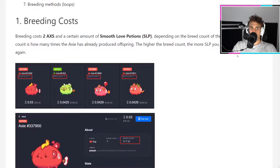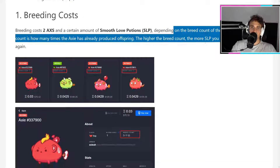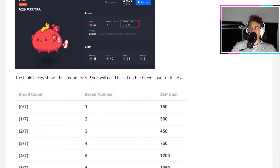Breeding costs two Axies and a certain amount of Smooth Love Potions. You can get the Smooth Love Potions in the game, so that's not going to be that hard for everyone who's simply playing. But depending on the breed count of the Axies — the higher the breed count, the more SLP you will need to breed again. They're super cheap at first, but obviously they're more expensive as the Axie's breed count grows.